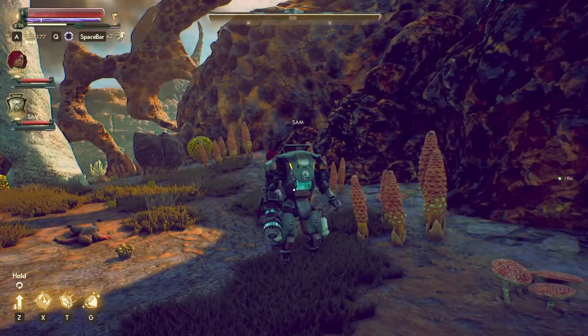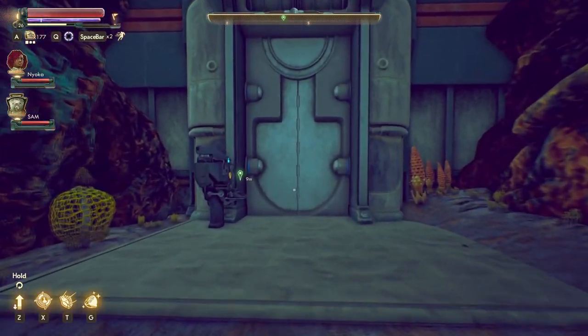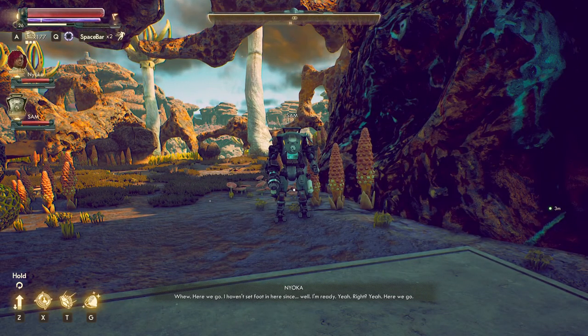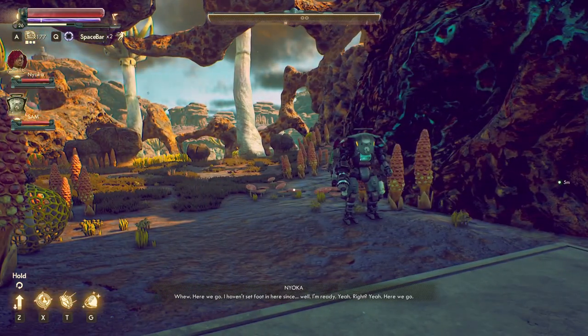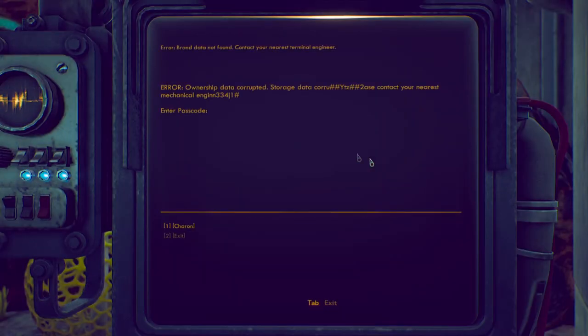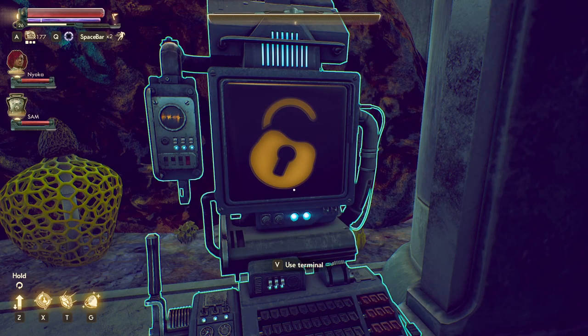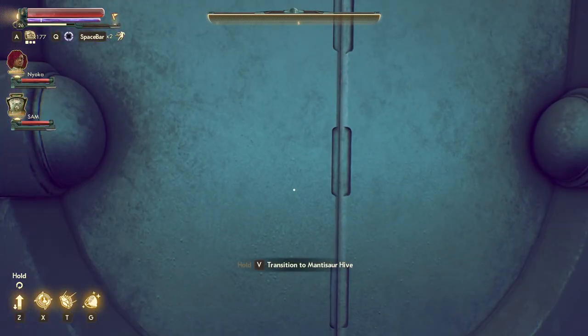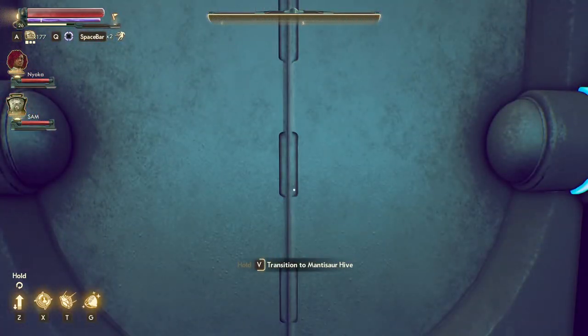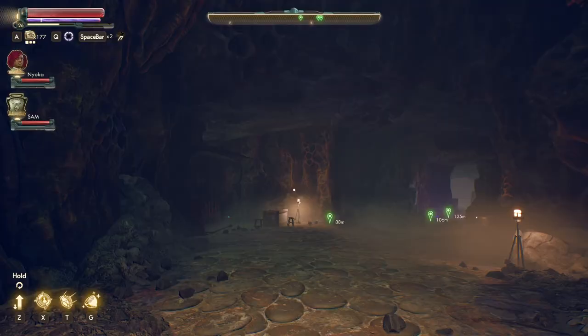A little disappointed that Nyoka and Sam aren't speaking to each other right now. Oh, here we go! I haven't set foot in here since... Ownership data corrupted. Storage data — something something something. Enter passcode. Charon. Passcode accepted. Transition to Mantisaur Hive. That does not sound like a place I want to go, but go there we must — to the Mantisaur Hive.